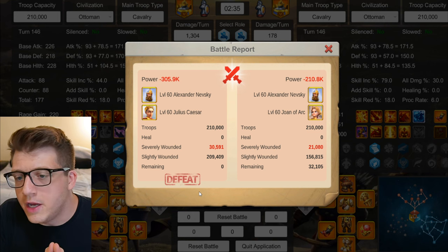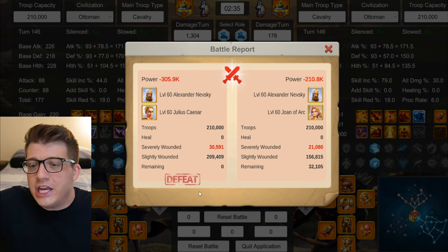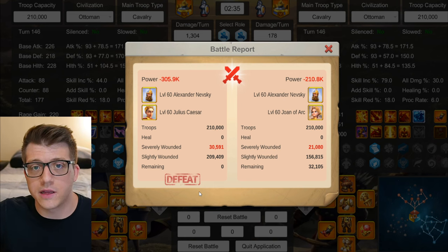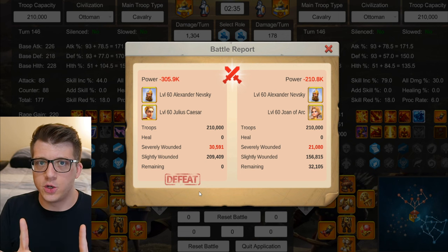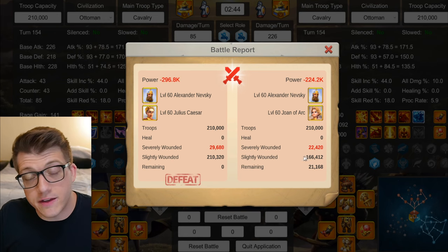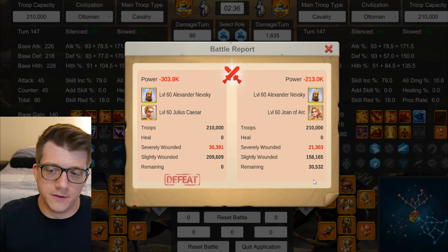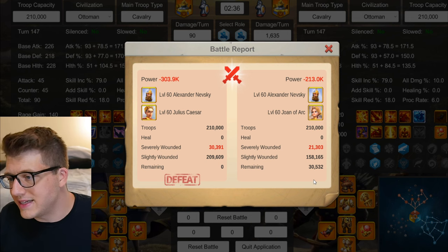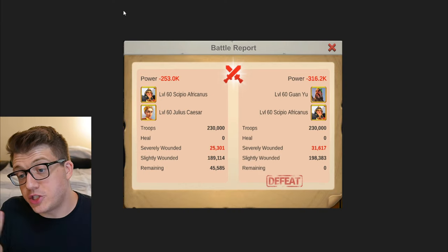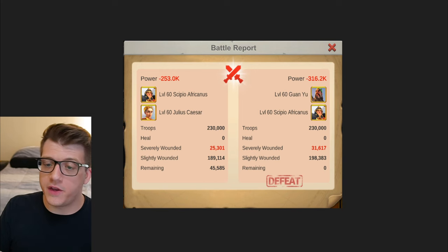I thought Nevsky would surely be better since he's a stronger dueler than Joan. But Nevsky Caesar loses too - 32k remaining for Nevsky Joan, then Nevsky Joan wins again with 21k left, and it's 0-3 for Nevsky Caesar. Gets completely knocked out in every single round.